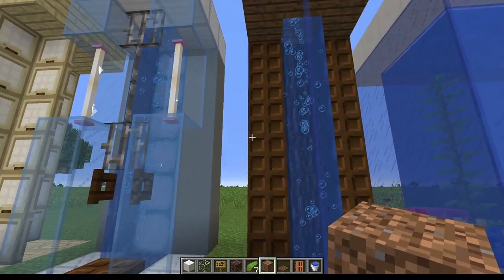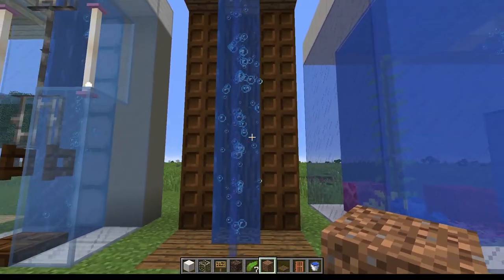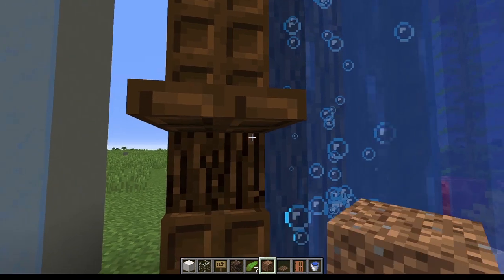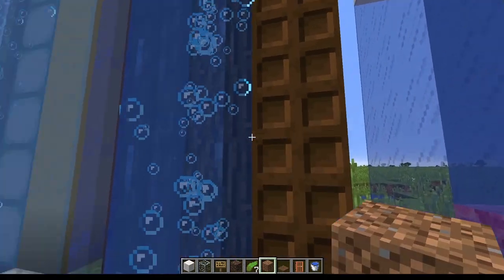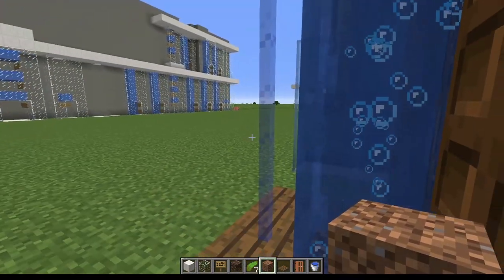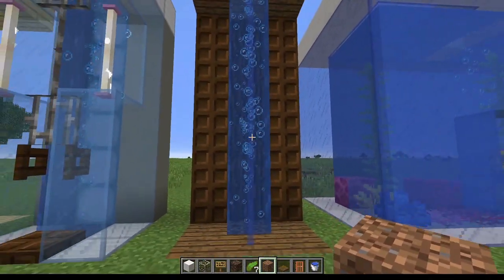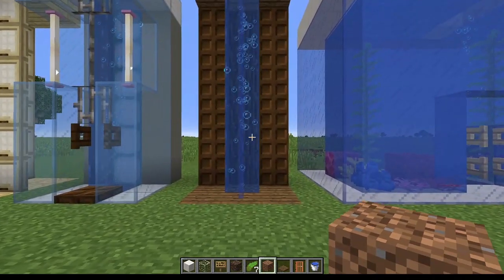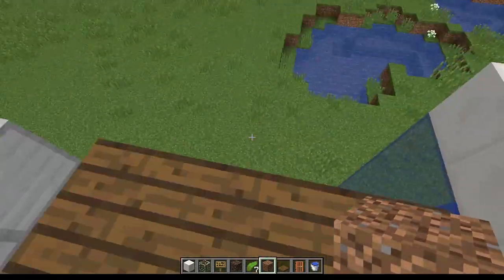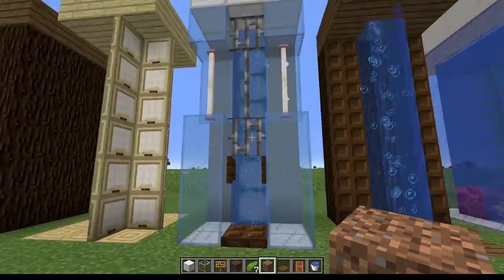The next one is similar to the corner design but against a flat wall. It appears like we're missing one side supporting. We can see that a hatch on the side against the wall supports the left side, the same hatches on the right, and trunks support the back. But the front has a small pillar of dark blue glass that really blends in nicely against the water stream - you can barely notice it from the front. You can't walk directly into it from the front, but you can walk into it from pretty much any other direction and come straight up.